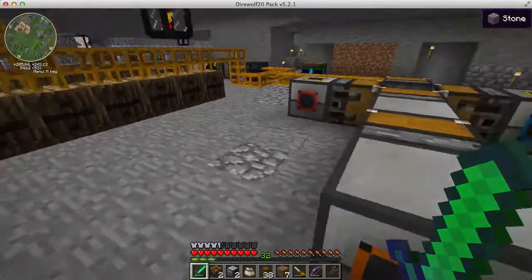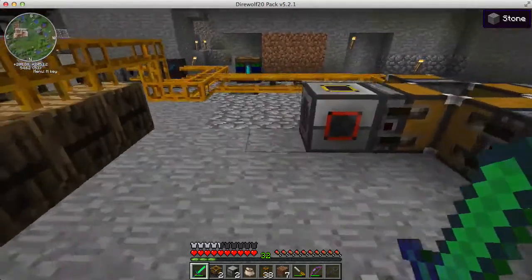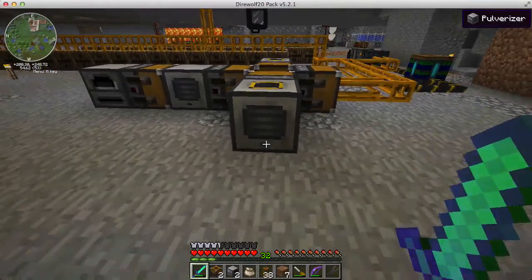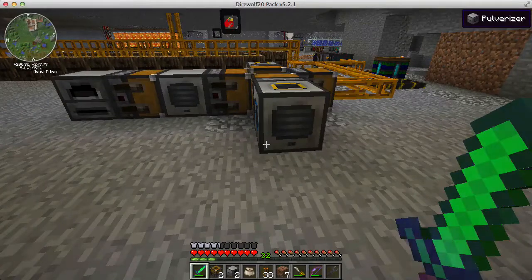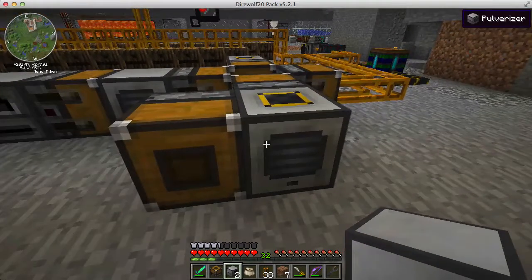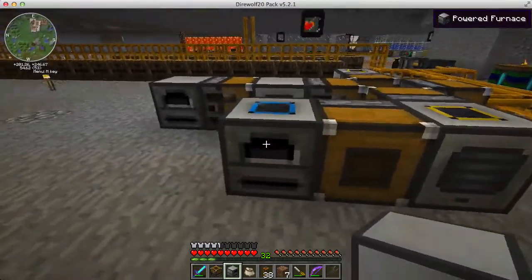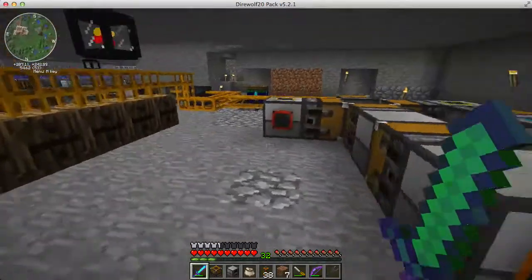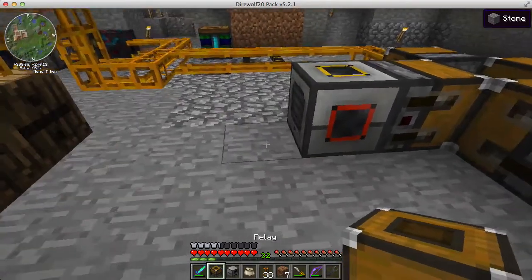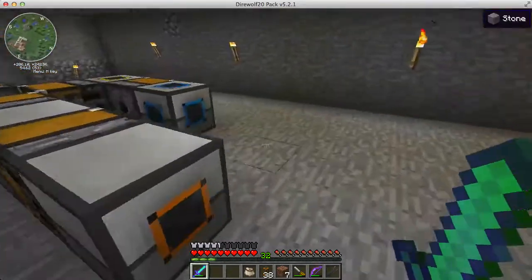It's not powered because I haven't run energy conduits yet. I'm going to run them underneath. I'll probably be doing that off camera because I'm going to run out of time. I need to do that same thing to the other machines. This one is easy — relay goes there, then pulverizer, relay, powered furnace, and the chest is going to go there. I just need to set up the input tabs.